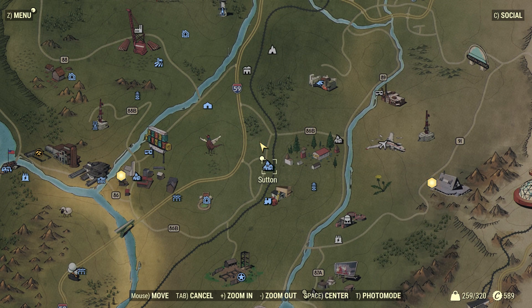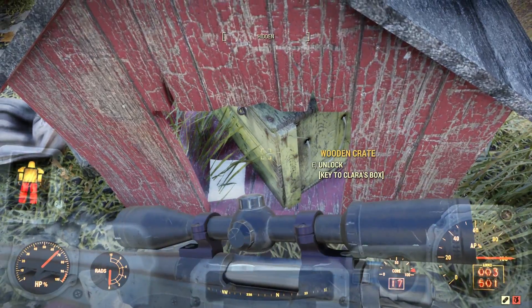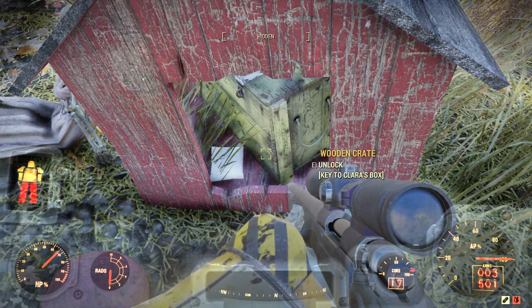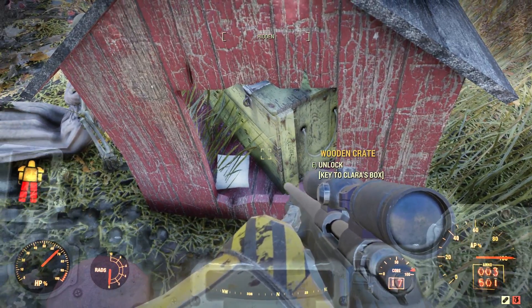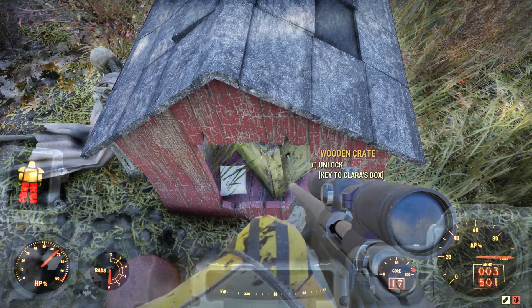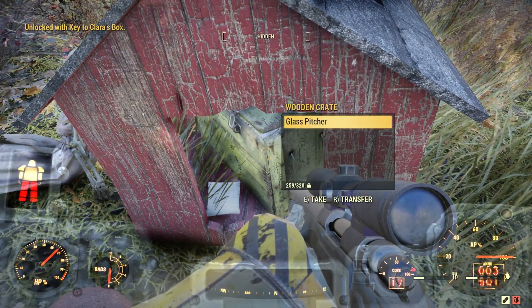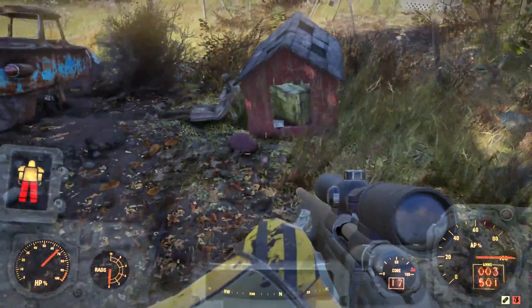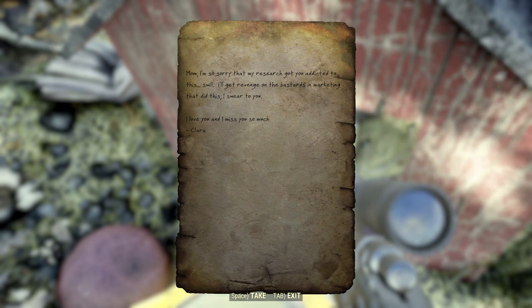Go to the location in Sutton — I actually did find this location but didn't have the key to open the box. Just behind the house there is a little dog kennel. Inside that kennel you'll find a container with a note sitting next to it. Use the key you got from the toolbox to open the container, and that container holds the key to the locker inside the Nuka-Cola plant. The note reads: 'Mom, I'm so sorry that my research got you addicted to this. I'll get revenge on the people in marketing that did this, I swear to you. I love you and I miss you so much. Clara.'